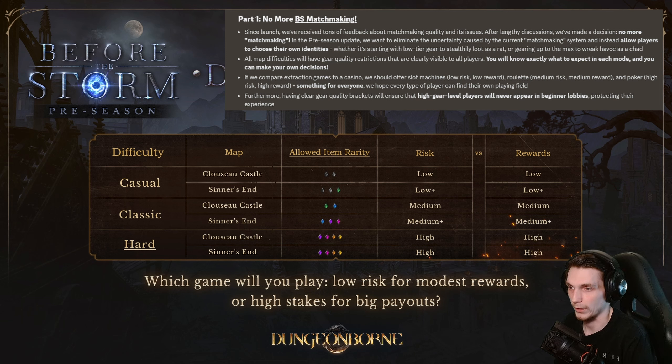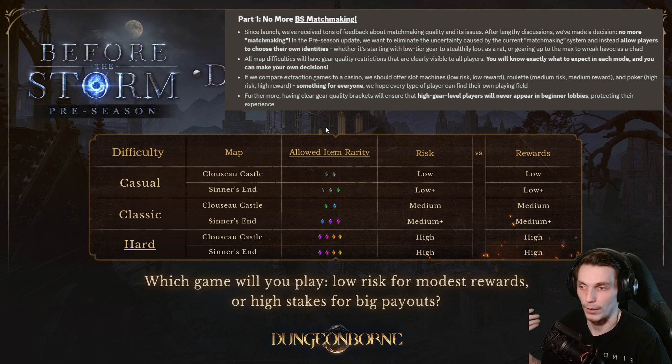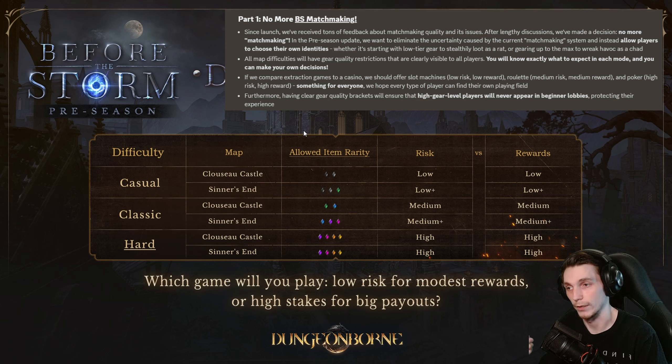The main change I'll go over is the allowed item rarity in the new three difficulties you can queue into. Previously it was just casual and classic, now we have casual, classic, and hard, and each of these difficulties has a minimum and maximum gear quality that you can bring into the raid. As an example for casual Klusau Castle, we've got dark grey and grey — probably junk and poor item quality. On the flip side, hard Klusau Castle has a minimum quality of epics and a maximum of unique. Essentially, you could not queue in with greens, greys, or blues and find yourself against people with legendaries. The only way you're facing legendaries is if you're queuing on the hardest difficulty, which will be very clear to you before you get into a game. Definitely a very solid change and certainly a step in the right direction.